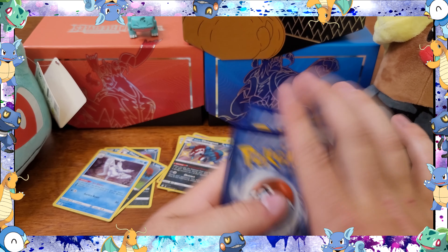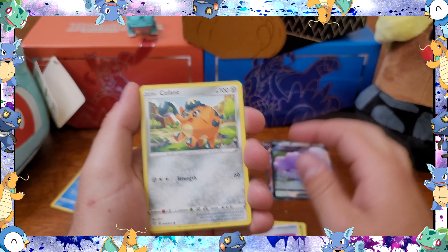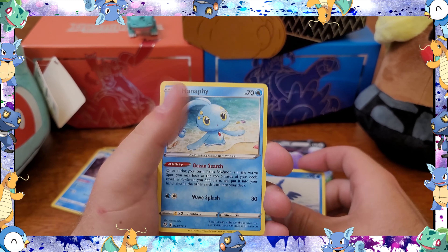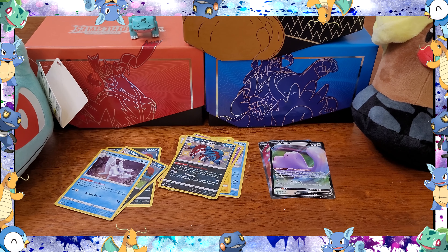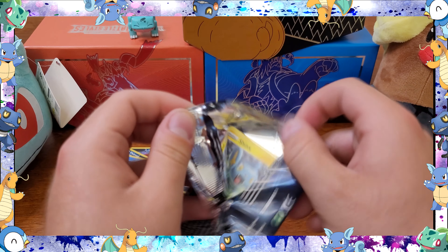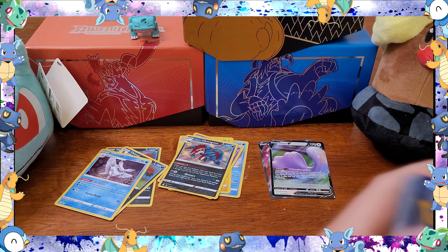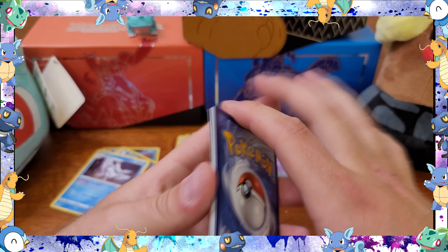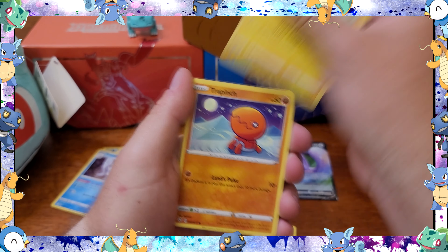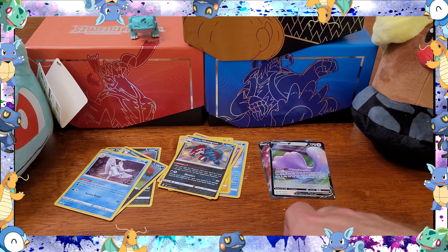How are you guys feeling about Battle Styles? I'm not a huge fan — at least the pull rates. It's got some beautiful cards, I really want that golden Urshifu, I'd take the Houndoom as well. I pulled the golden Exp. Share from that set but not much else. The alternate art Tyranitar where he's laying down — beautiful card. But I don't really buy it anymore, pull rates are too bad. Chilling Reign is gonna be awesome though — I'm gonna buy a booster box hopefully. The Galarian birds and Slowking, it looks like a great set.